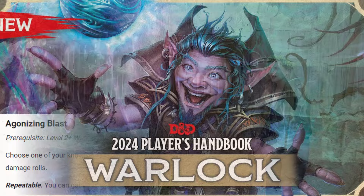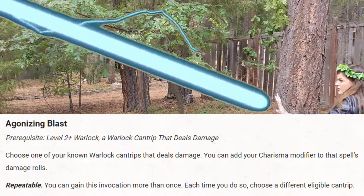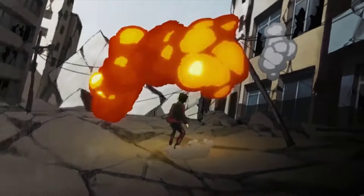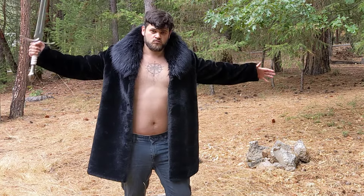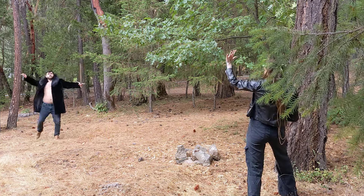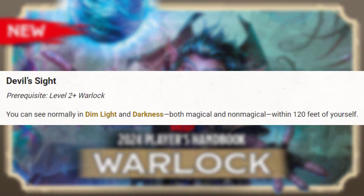Level 3, Warlock 2. I'm picking up Agonizing Blast. Having a ranged option is really important — mobility means we get to choose our fights where and when we want them. Against an archer, we teleport right next to them and smack them. But against a giant barbarian, we want to stay away, teleport out, and start kiting with Eldritch Blast. For our second invocation, I'm taking Devil's Sight to see in the dark, which is basically essential — and as a Cloud Goliath lineage with no darkvision, it's a big deal.